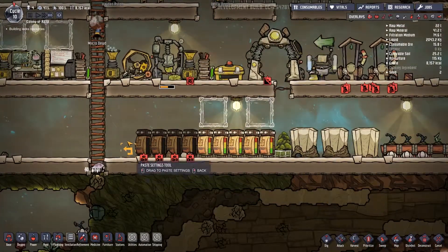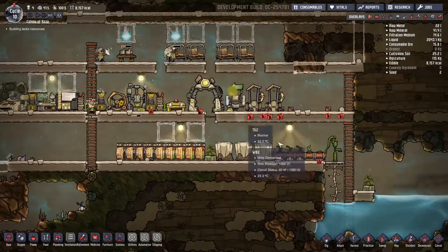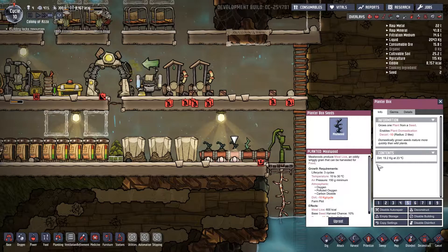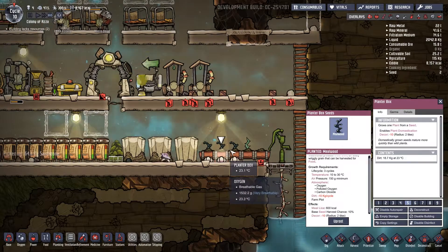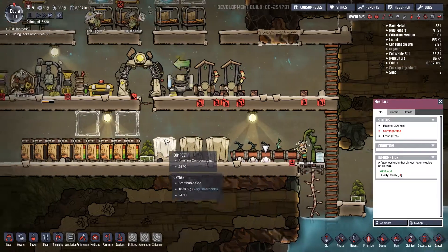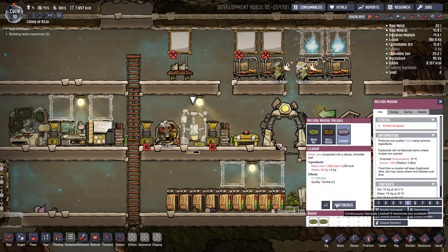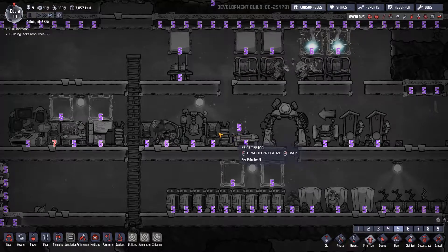We'll copy the settings now since they're actually built. Hopefully that gets rid of some of the bad decor from all these items sitting on the ground. How are our plants going? It has grown — they harvested it automatically, which is cool. So this is the meal rice, which means we can make food continuously. We'll set the priority to six for this, so as long as we have meal rice it'll make some food for us.